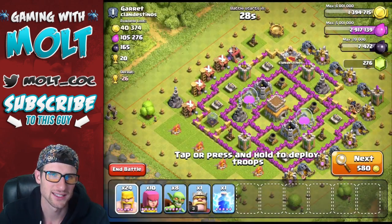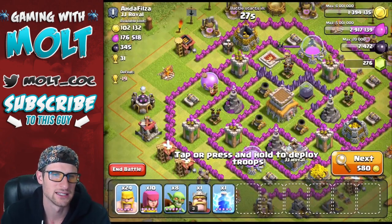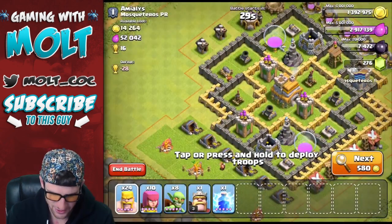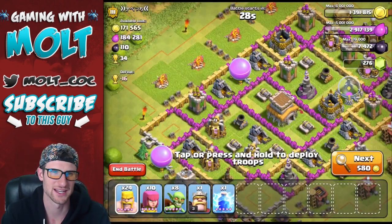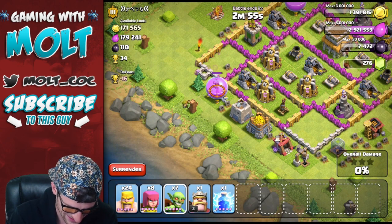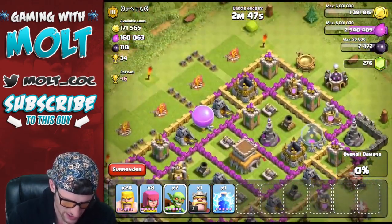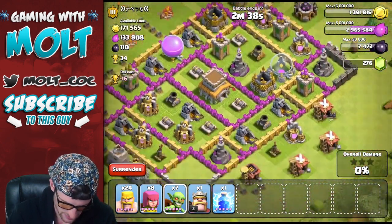Let's try and get lucky and find a base that has a lot of elixir on the outside. We only need 80,000 — there's no way there's 80 on the outside of that base. I do this a lot and it's kind of funny when I get impatient trying to upgrade something — I train as little troops as possible and just anxiously go out and look. If I can't find anything I end the battle and search again. Oh, look at this — thank you! Free elixir and he's out of range too — that's perfect. We only need 50,000 more.